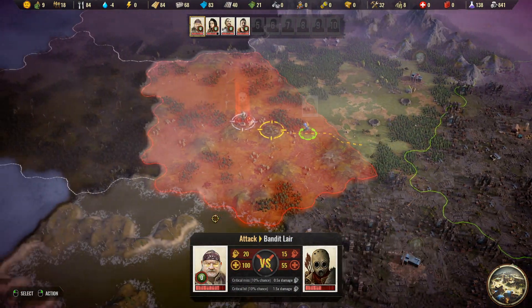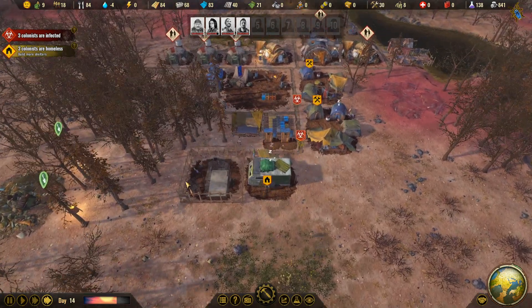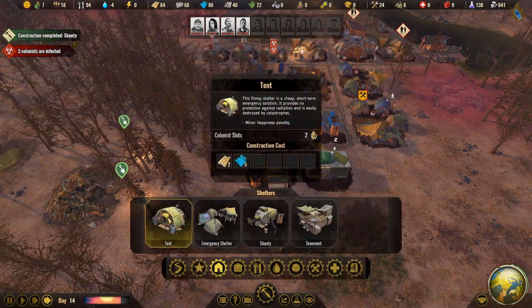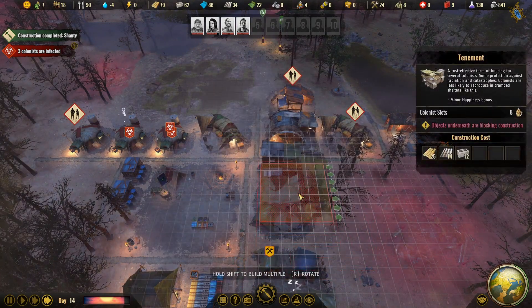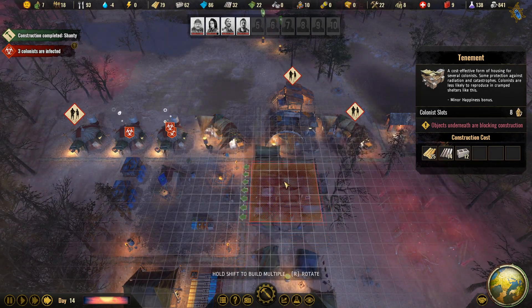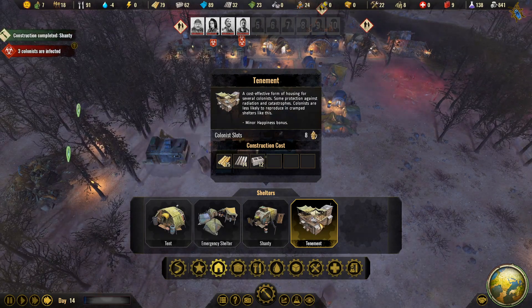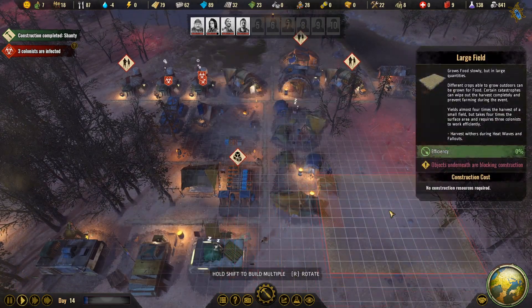Three are infected — let's get them healed. Let's also get another shanty up — we need to move people out of this place. This building even takes up less space than the emergency shelter, so we need to replace that. The resources we need are 25, 14, and 12. Let's get a large field going.